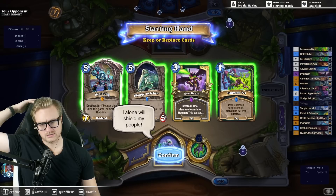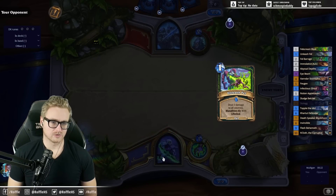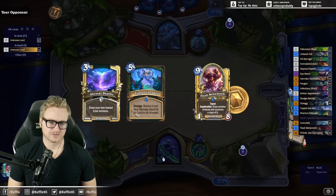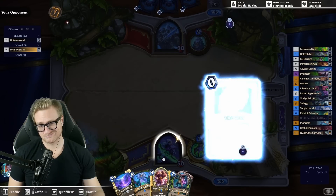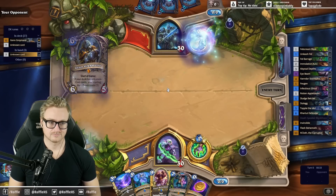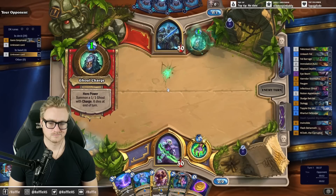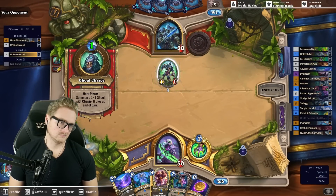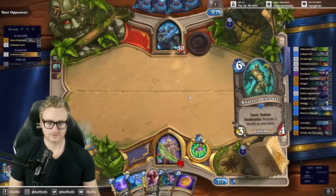With the coin, I just want to look hard for the Vandar. Abyssal Depths is a Vandar tutor, but unfortunately it doesn't allow me to coin it. So I'm probably looking to coin the Blackthorn if I can.